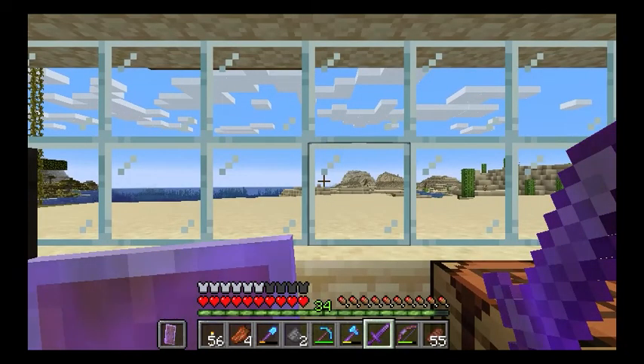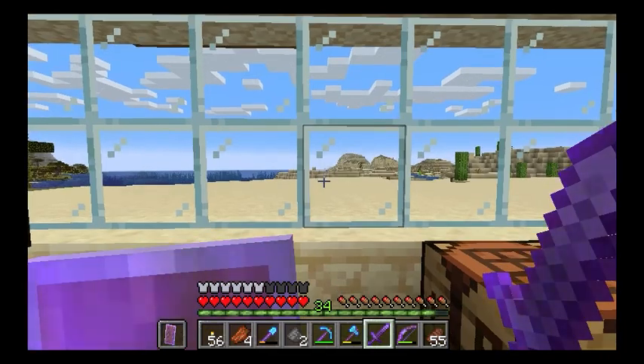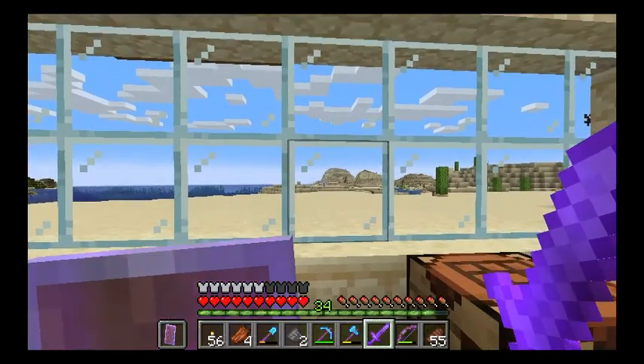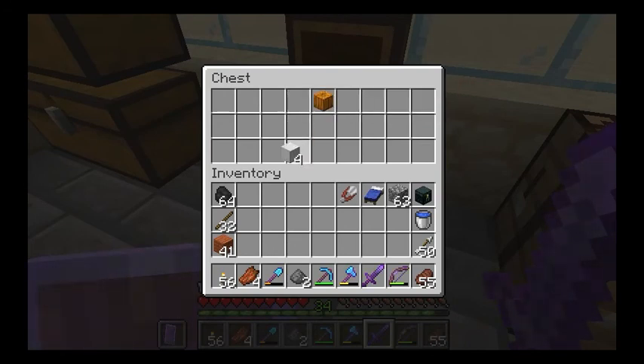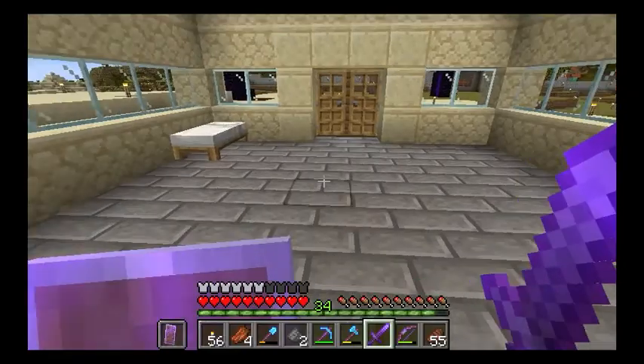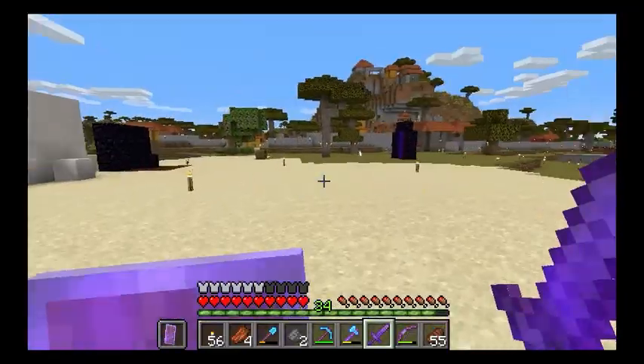Hey, it's Pupmeister, and today we are going to look at how to make an iron golem. We're gonna need four blocks of iron and a pumpkin, and I'm not gonna make them in here.